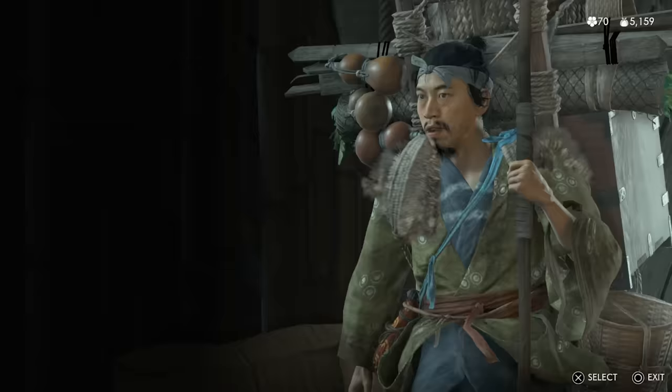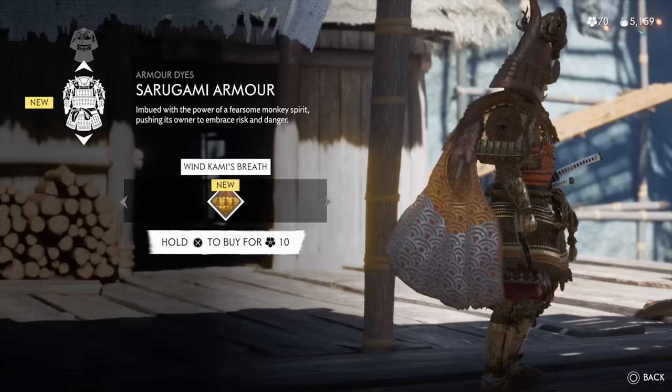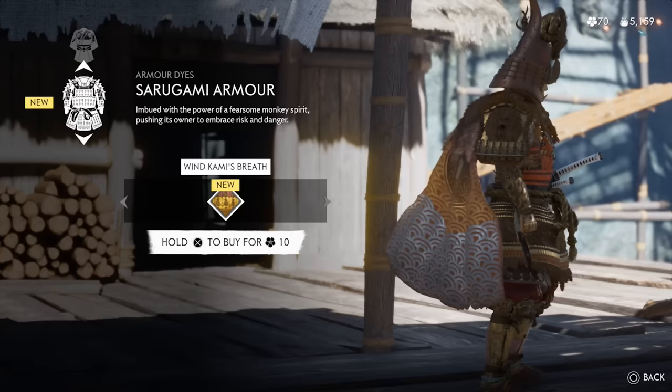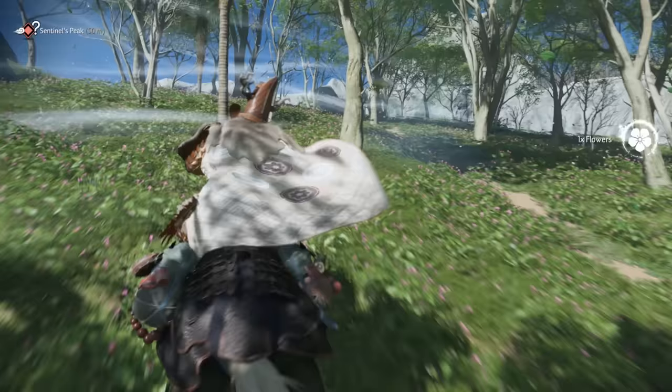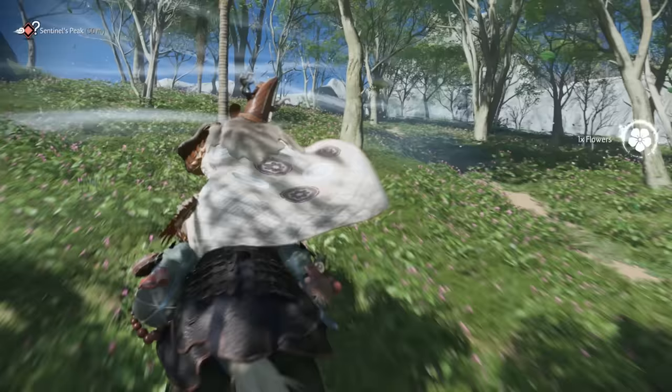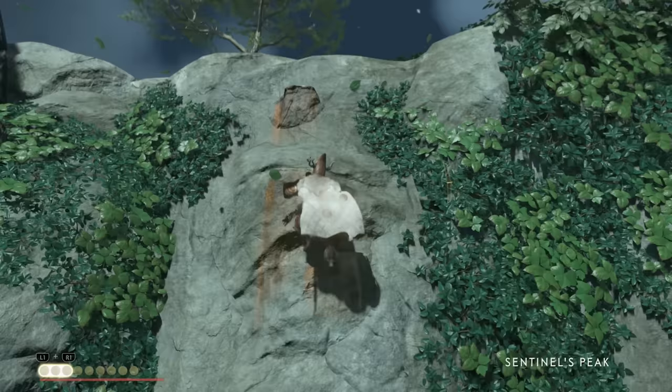These are not the only skins in the game — there are a few more at various vendors, including outfits and new elements for your character. One I didn't specifically cover in this video is the Wind Coming Breath for the Sarugami armor, which you can buy from the vendor in the refugee camp right next to the Zasho base. Beyond vendor purchases, there are many more skins to find by completing puzzles, doing haikus on the map, and uncovering other types of shrines — so exploration is definitely worth it. That's it for now, thanks for watching, and I'll see you guys in the next video.